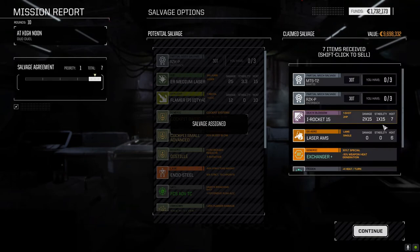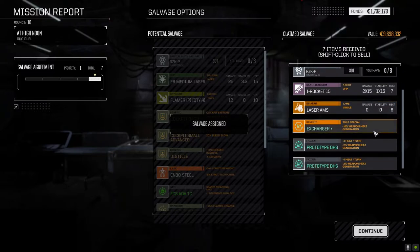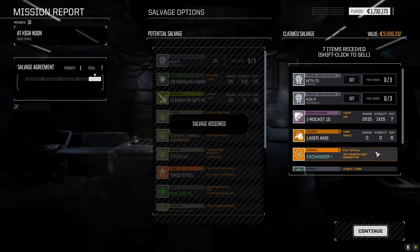What do we get? Mantis, Razorback, Incendiary Rocket 15, Laser AOS — that's nice. I may actually drop that into the Mackie as well. Oh, we got both Prototype Double Heatsinks — that's a good roll.